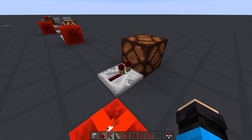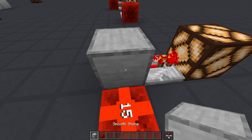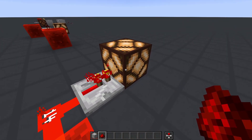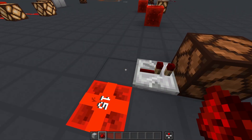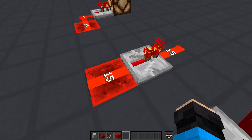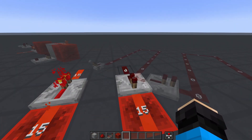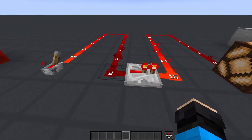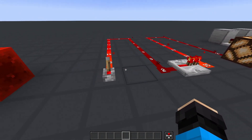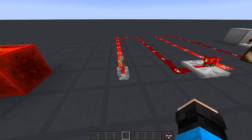Like redstone dust, a repeater doesn't do anything by default. However, when there's a block on the input side that gets powered or is a source of power, after a delay of two game ticks, the repeater will turn on and you'll see it powers the block in front of it. Since the repeater has only one input side and one output side, it acts as a diode, only allowing power to go one way. No matter the power level going into the repeater, the output is always at a full power level of 15. So the repeater is a way to extend the range of a redstone signal at the cost of a slight delay.